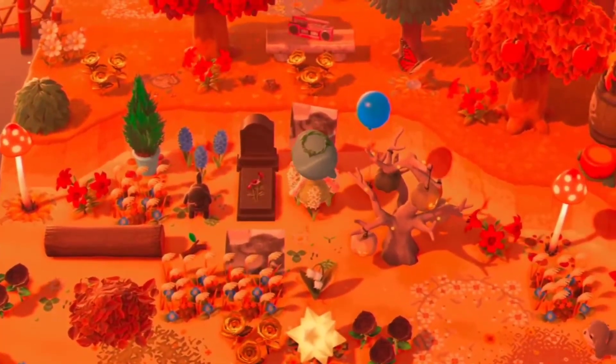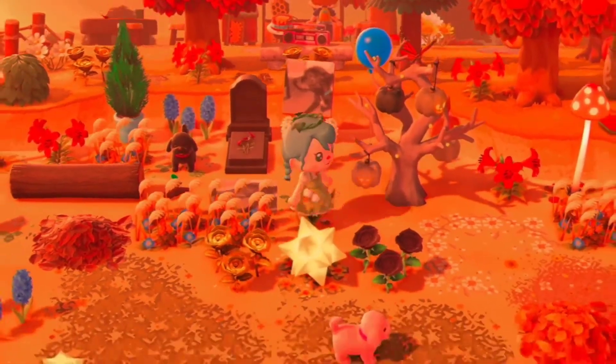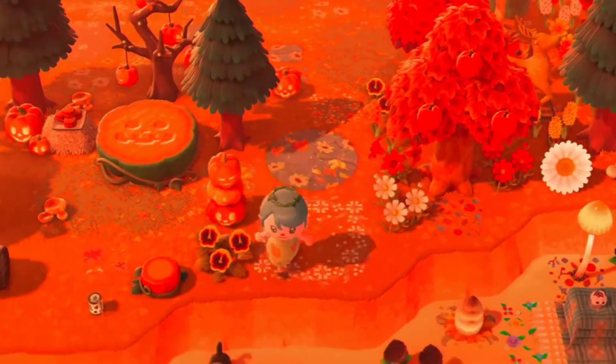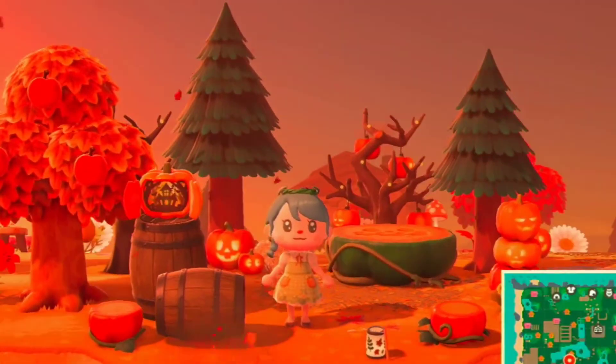The coloring is not supposed to be that orange — it's almost like the vibrancy is turned up or something. I don't know how to fix it, so if anyone who uses OBS could tell me how to fix that I'd appreciate it. Here is my Halloween area.